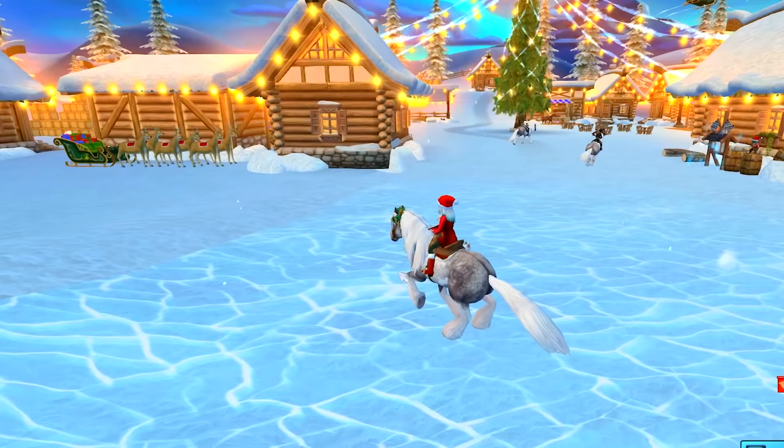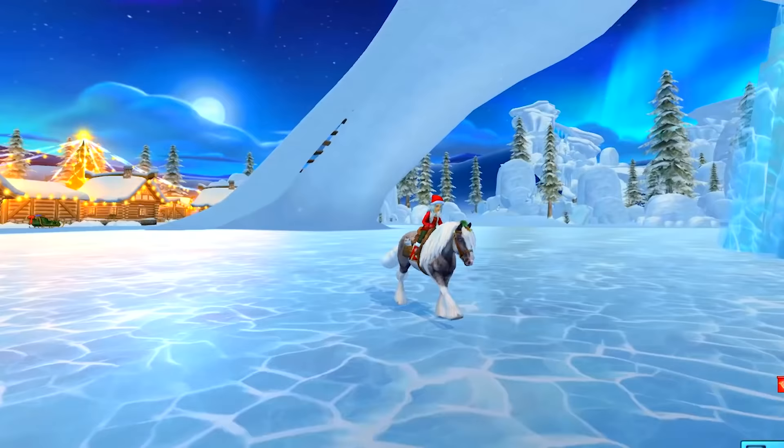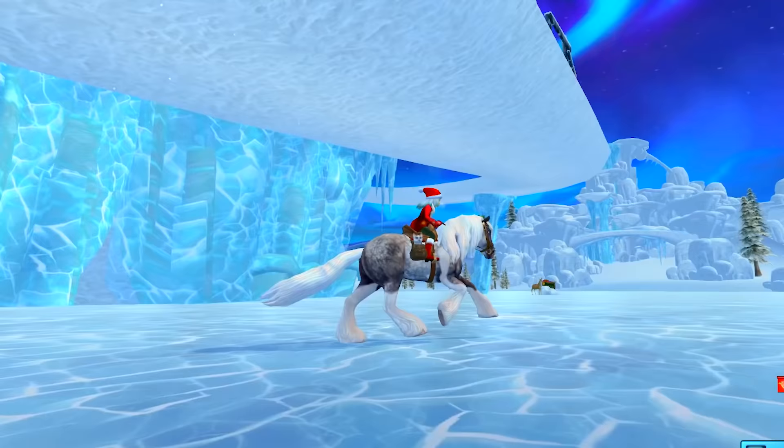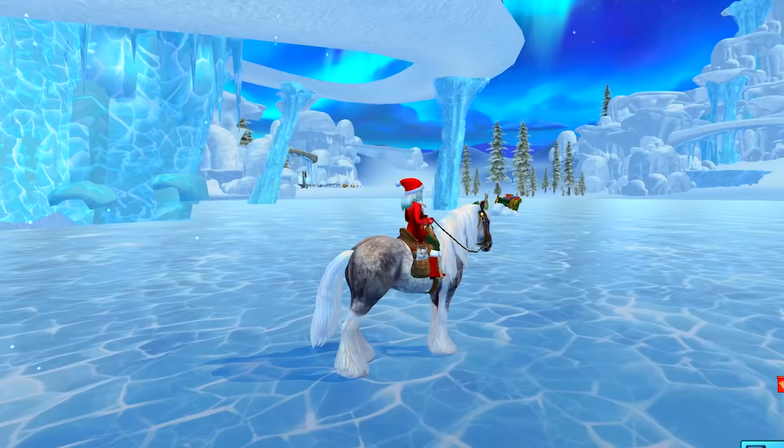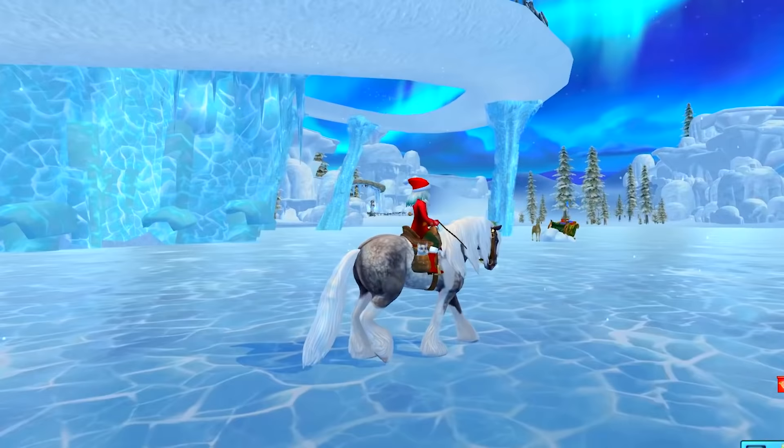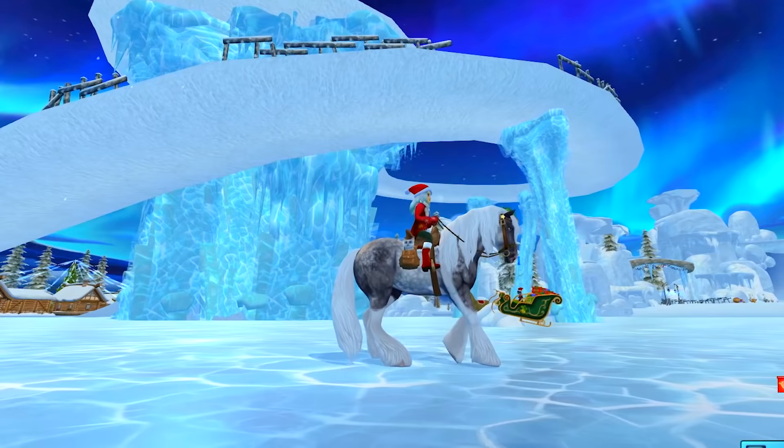I wonder if I should take her over and try to get the yule goats. Let's see how she does on the ice. Even like whenever she's snorting, she's got like a little bit of cold coming from her nostril. She can slide — I love how she slides. Whenever she slides, it almost looks like her whole entire hindquarters goes down. Maybe it doesn't go as low as I thought, but still super cute.